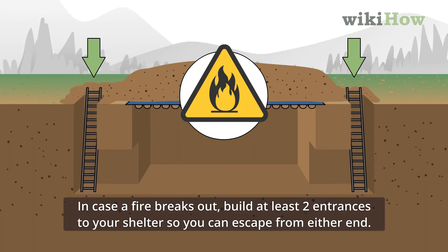In case a fire breaks out, build at least two entrances to your shelter so you can escape from either end.